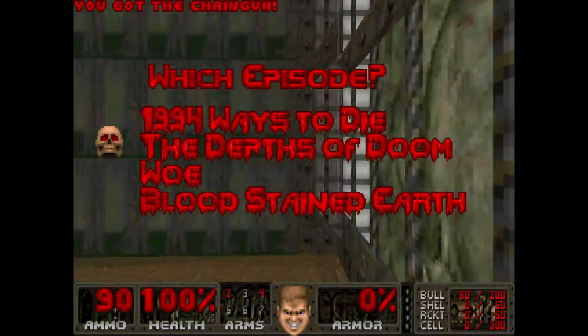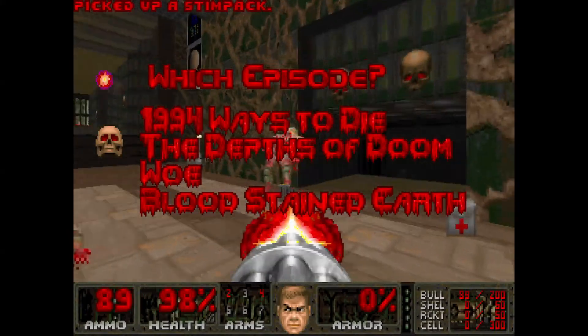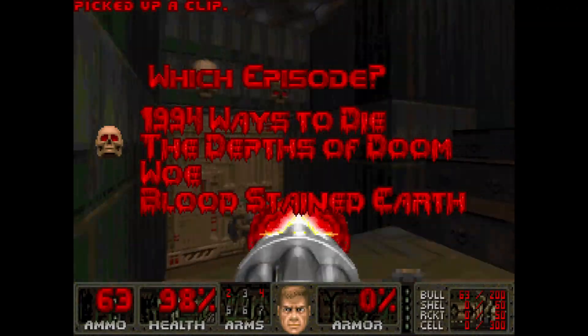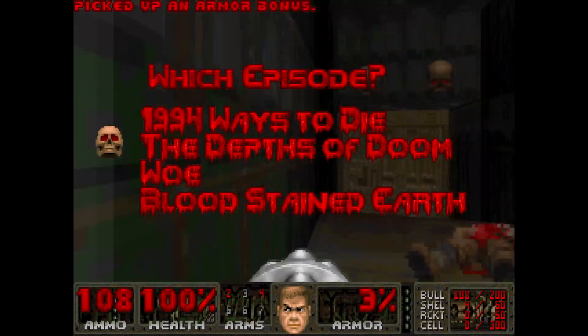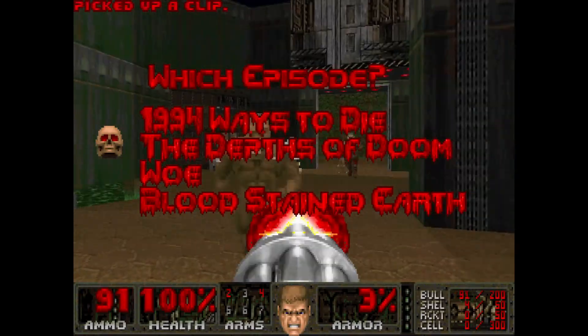Episode 2, The Depths of Doom. This WAD is structured the same way the original Doom is, in that it introduces the Plasma Cannon in Episode 2, and the BFG in Episode 3, as well as the Baron on E1M8, Cyberdemon on E2M8, and Spider Mastermind on E3M8. It also uses almost entirely vanilla textures, but the similarities will erode the further we get into No End In Sight.